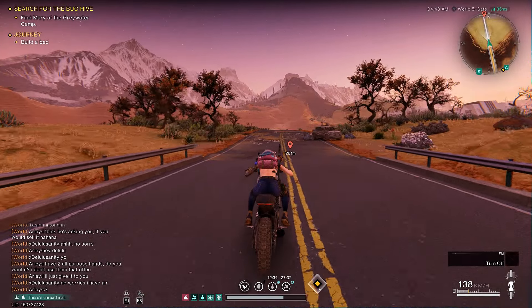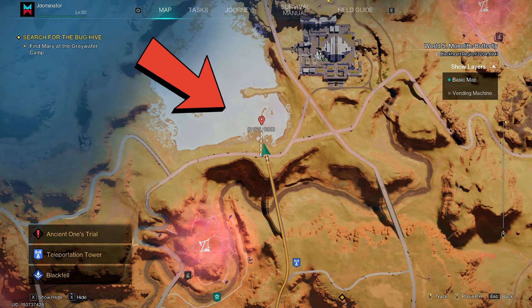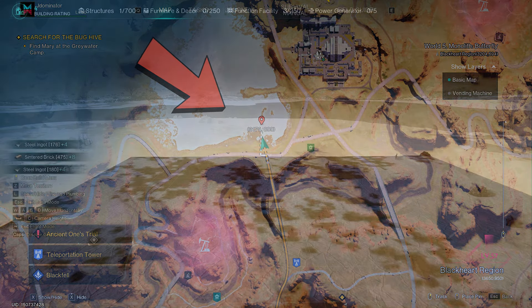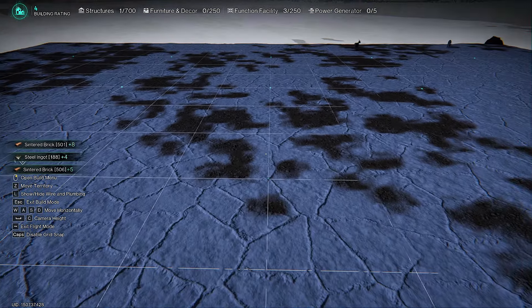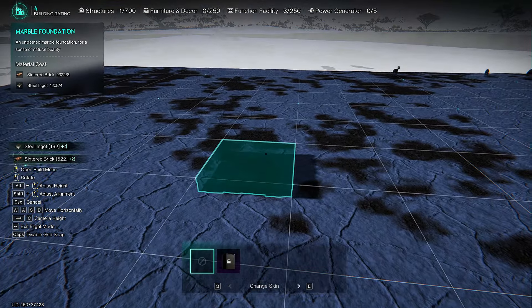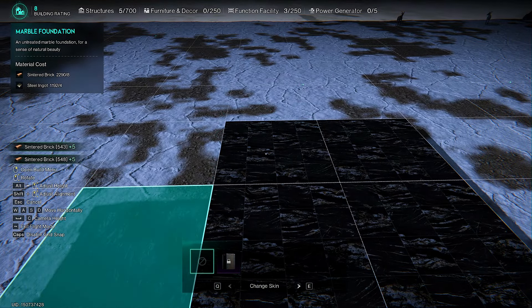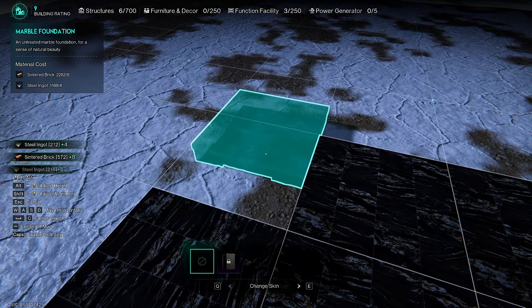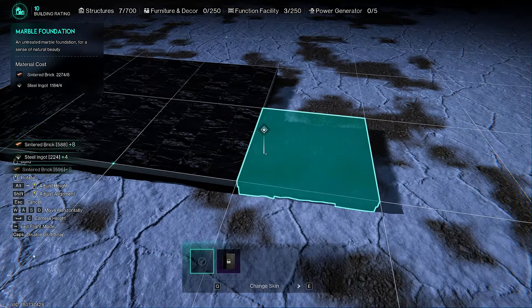The first thing that you need to do is look for a flat area for your base. The most flat area that I've seen is on the north part of the map. Once you get there, you can start building. You just need to make sure that the platform of the floating base you are trying to build is in the middle of your territory, so when you teleport to your base you spawn on top of the base and not below it.